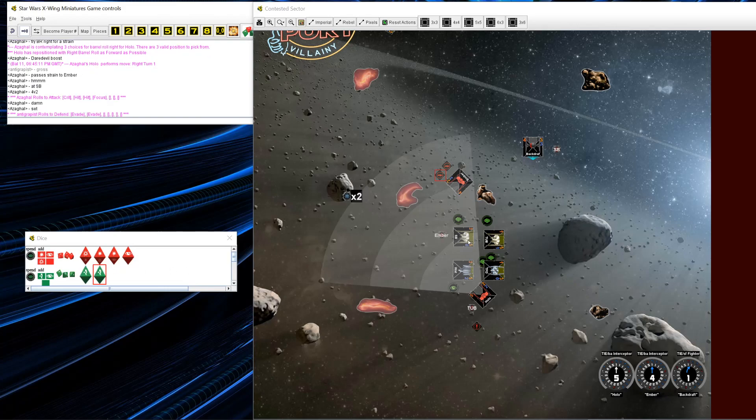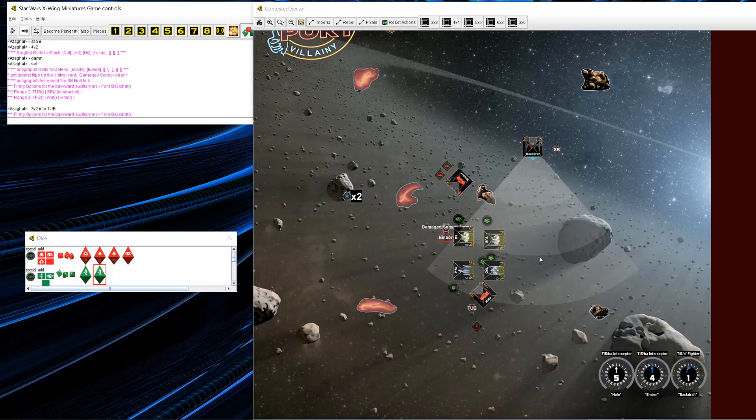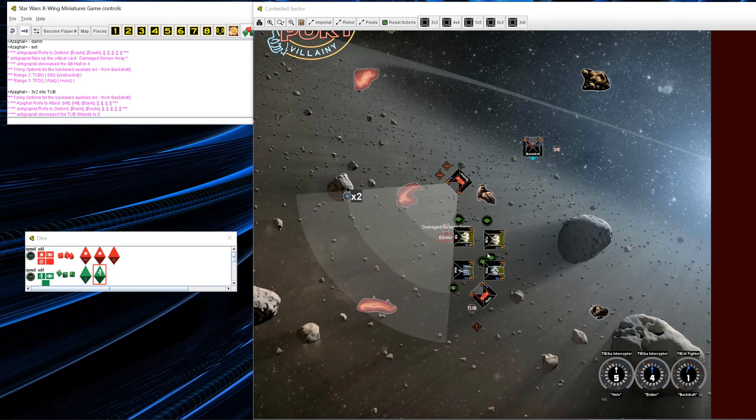Separatist Bomber shoots and gets one crit through — Damaged Sensor Array, which is pretty obnoxious. Backdraft only gets one damage onto Watt, just taking the shield — I have the shield upgrade. Ember shoots at Separatist Bomber, but Ember's ability is inactive because there's no damaged ship next to Separatist Bomber. Ember throws out Cluster Missiles, gets some good rerolls, and I take a hit-crit — Fuel Leak. If I take another crit it's going to give me effectively an extra damage and I will be dead for sure.